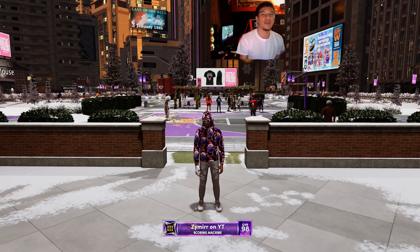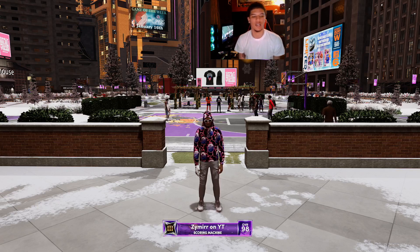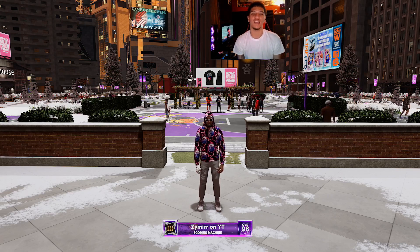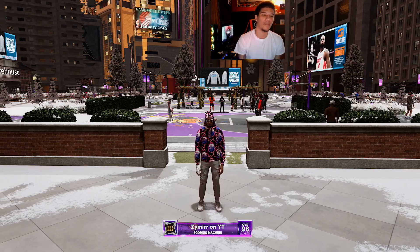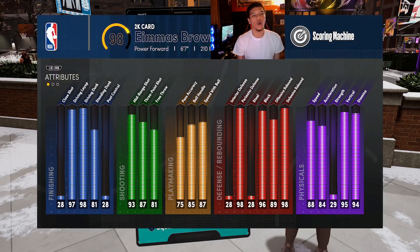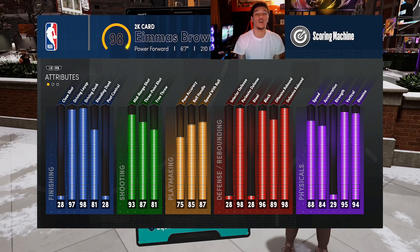I'm going to show you guys my build and how to make it. As you can see, we have a scoring machine and I'm a 98 overall right now, got all my badges and everything. So let's check out the build. It's a power forward, bro — a 6'7", 210-pound scoring machine, and I do have double sharp takes on this.